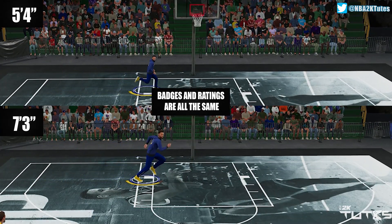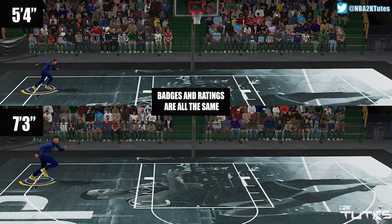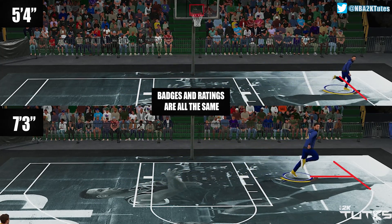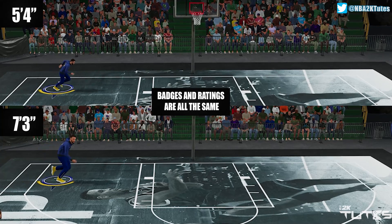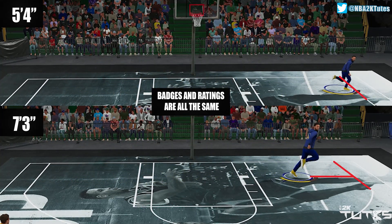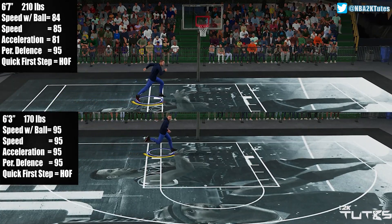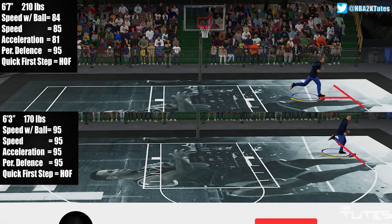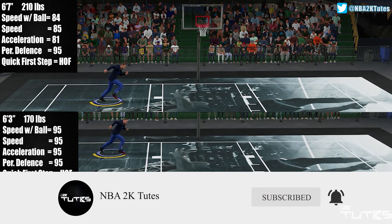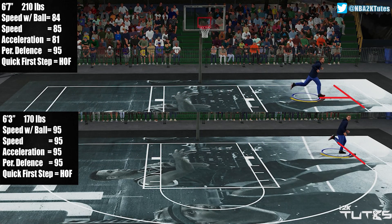Let me show you this. So okay, let's say 2K believes that longer stride is much faster — but then why, when moving without the ball, is the smaller player much faster? So it's clear: 2K messed it up. To be honest, if they really want to consider stride length like that, it should be the other way around. Smaller players should be faster with the ball, and taller players should be faster without the ball, if they really want to follow their own principle — so they just messed it up. And here's the movement without the ball difference between the two builds, and it's clear that the smaller player is much faster. Let me know in the comment section what you think — do you agree with all of these or not?